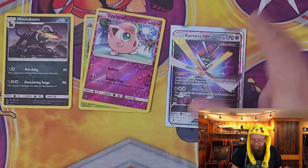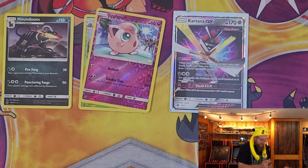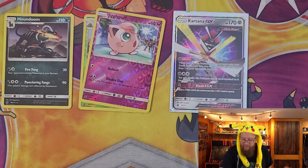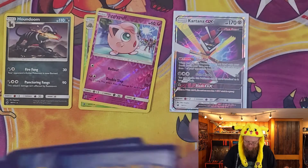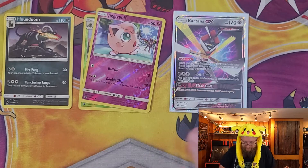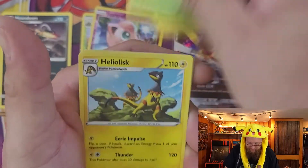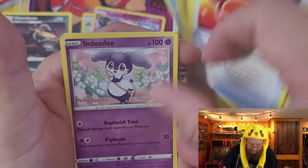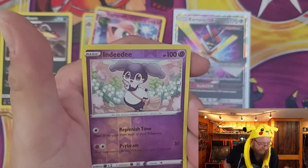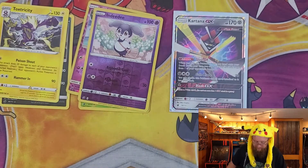All right, Rebel Clash — I think I only need four or five more cards out of Rebel Clash, and they're all rainbows, maybe a couple golds. Let's see if we can add any: Hatenna, Magikarp, Meatite, Stunky, Grubbin, Heliolisk, Burning Scarf, Indeedee, a reverse holo Indeedee, and a Toxicroak for the rare.